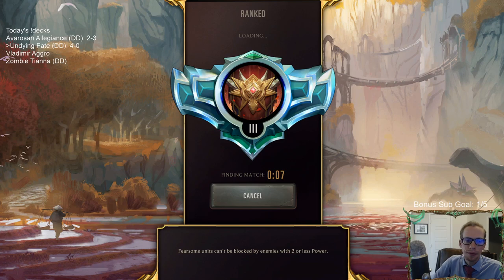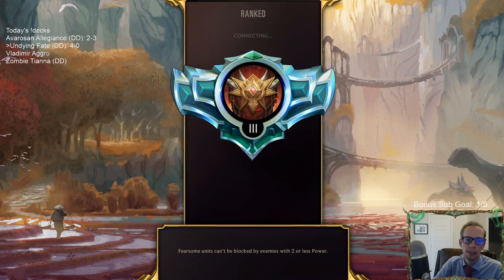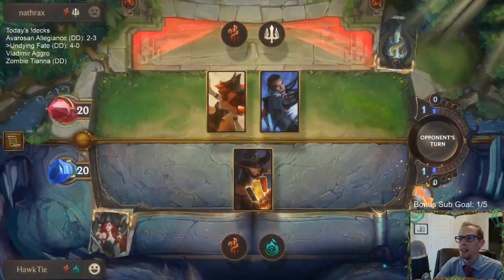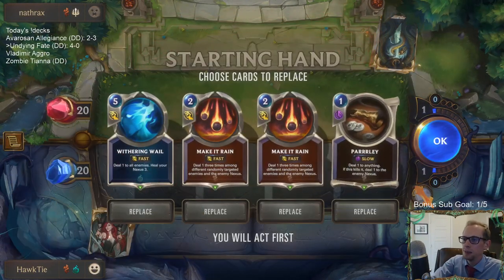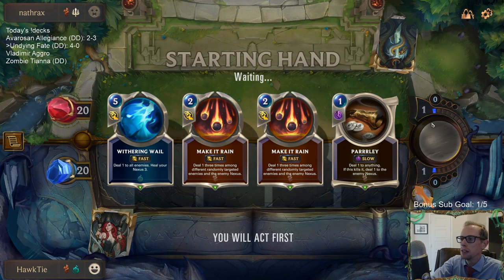Alright, 4-0. We're just in Diamond 3 right now — we'll rank back up this week, do some Rank Days. Whenever I play Twisted Fate or Misfortune, they die instantly; whenever I play against them, I never get to kill them. Misfortune Lucian — that could be a pretty aggressive deck. This is a bunch of removal. Let's keep all this removal. We control now — Undying control.